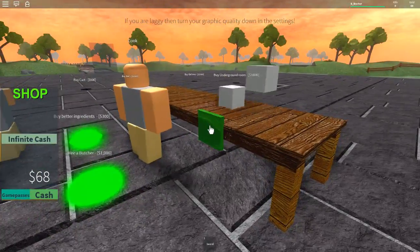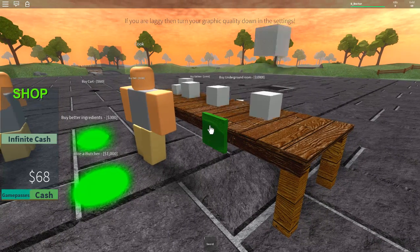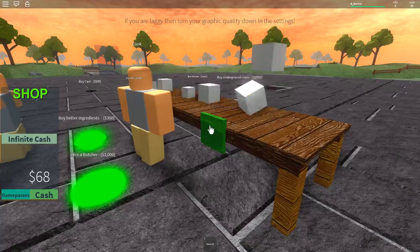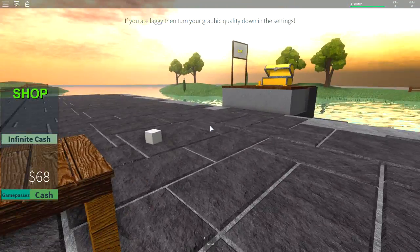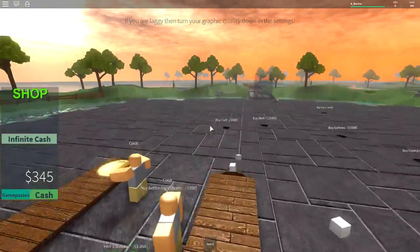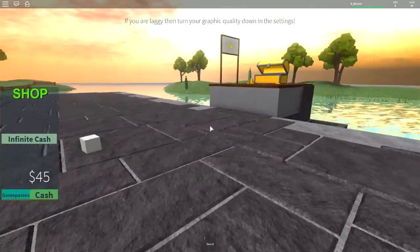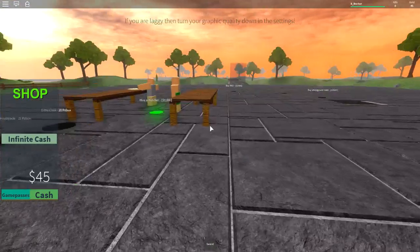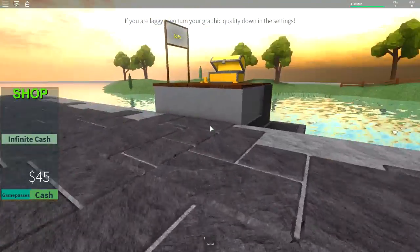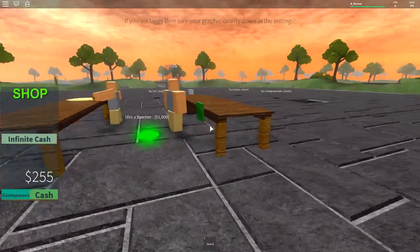We need $1000 for a butcher. I'm going to need $300 for ingredients. We'll get the better ingredients first — I'm guessing better ingredients will actually give us more money. So hopefully that will be a thing we can do quite quickly. These are things you can buy with your actual in-game Robux money. I don't have any Robux money so I won't be doing that, but we'll click spam for a bit.